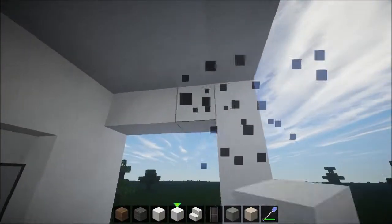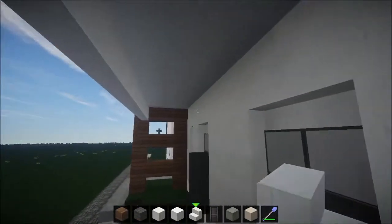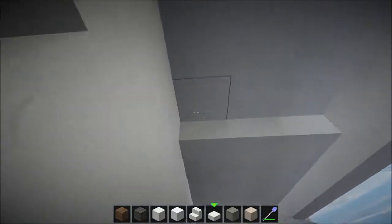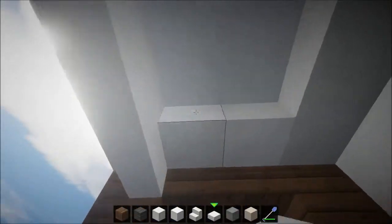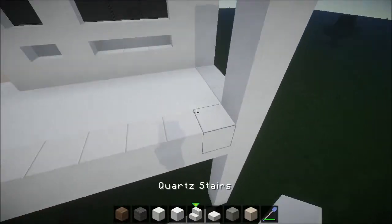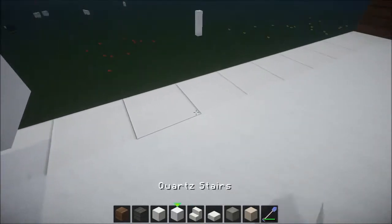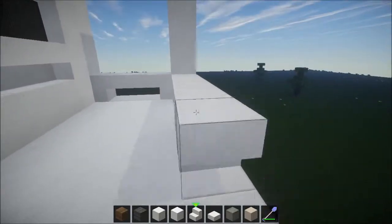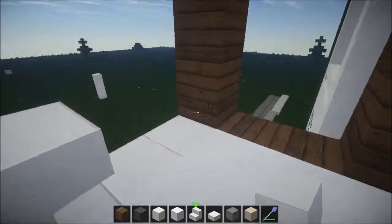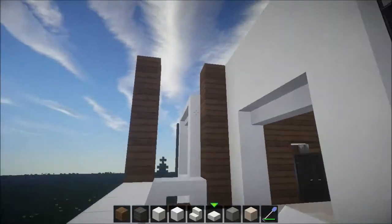I'm going to change this and go all the steps upside down. On the inside we've got a quartz step and a quartz slab. Not sure what we want to do up here — maybe some up, some down. Got a little bit tricky. Isn't that just amazing? Get rid of that one. Balcony complete, more or less.